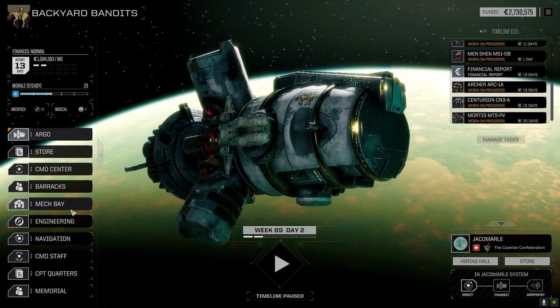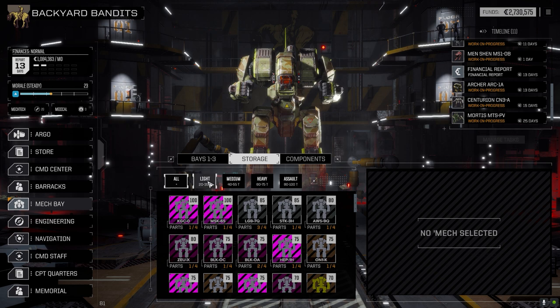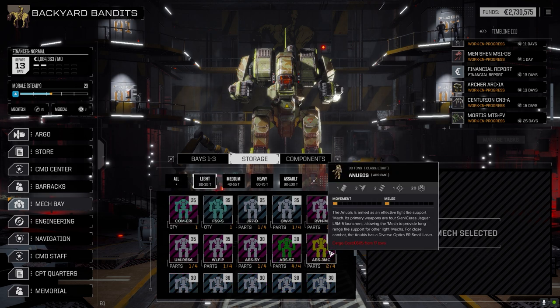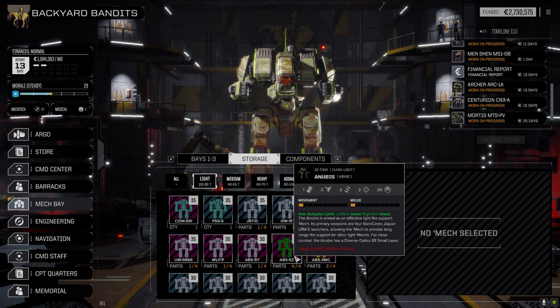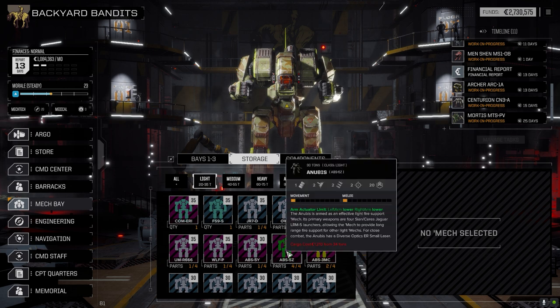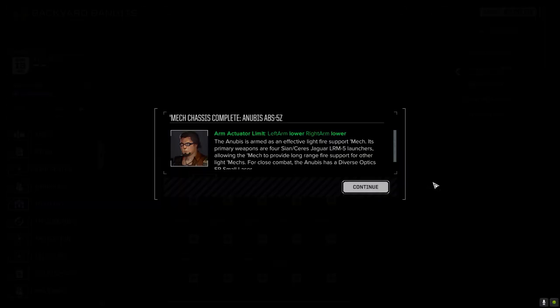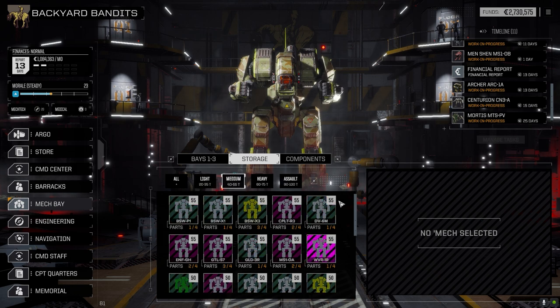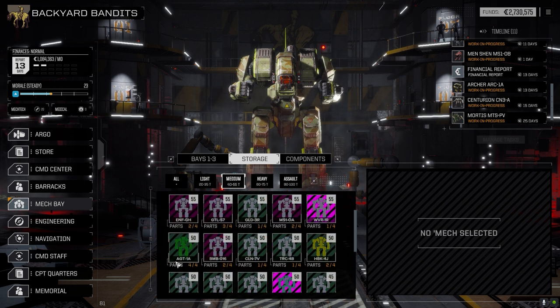Let me think about it. I might pull out the Mortis - I don't know, I'm not thrilled with it. Let me hear what you guys think in the comments whether that should go out. Let's go to the mech bay real quick and look at those two mechs we picked up. Let's go to storage. We've got the Anubis - it's a light mech, right? Yes. Four LRM launchers - what's the other one? Oh we can put this guy together. Let's assemble this guy - shouldn't cost anything.